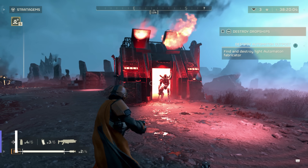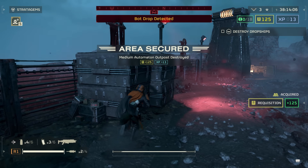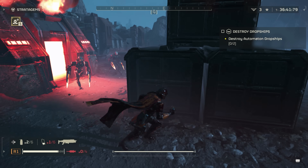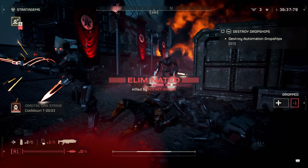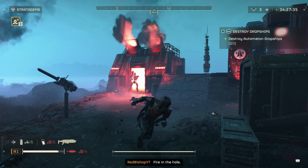Next, I want to mention something about taking out enemy bases. We know you throw a grenade into a bug hole or into a fabricator exhaust and it destroys the base. But with fabricators especially, it sometimes just seems like your grenades will not go into the exhaust — and I have wasted so many grenades. Did you know for fabricators you can actually toss a grenade right into the open door? So much easier, so much simpler. And let's be honest Helldivers, they are not paying us to think.